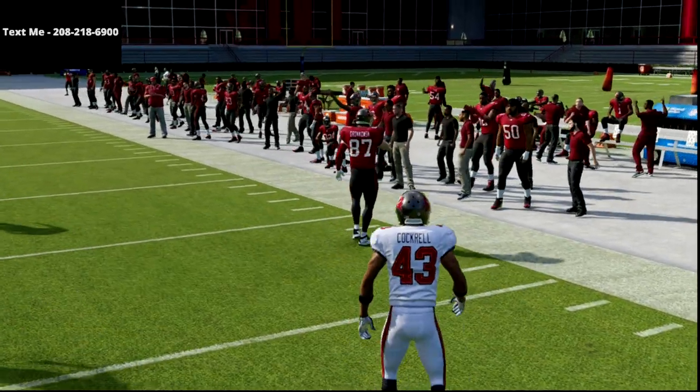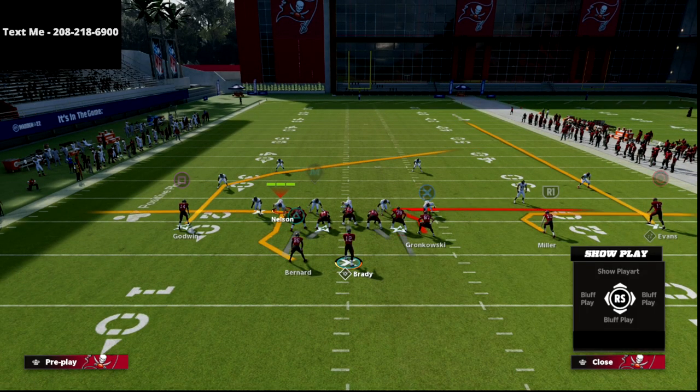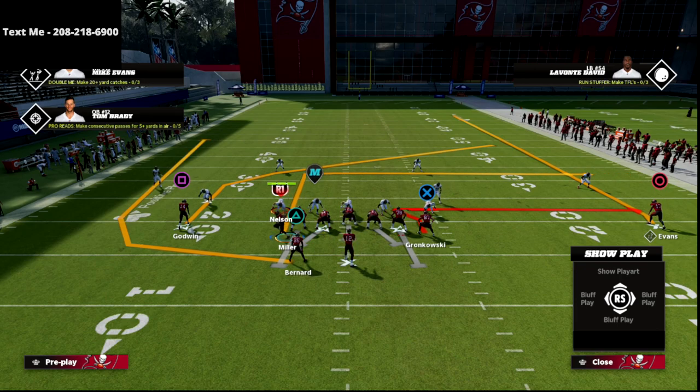A quick disclaimer about this formation: you can smart route this whip route and it will go 10 yards. It's one of the only routes in the game where you can smart route a whip route — really cool.